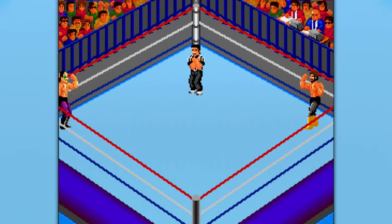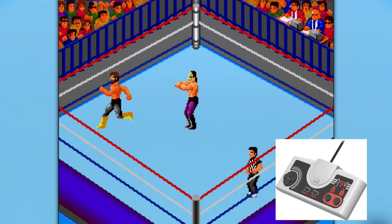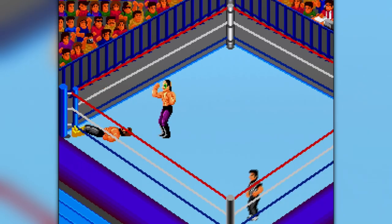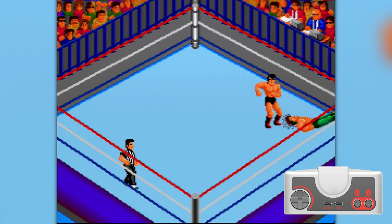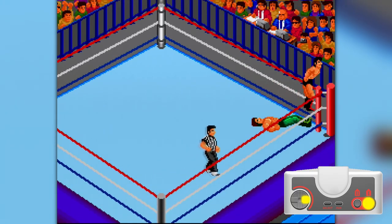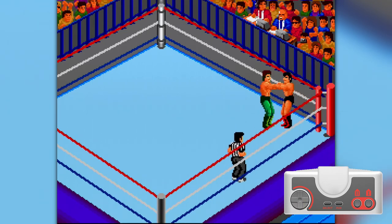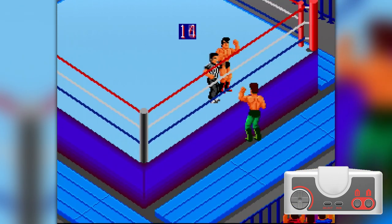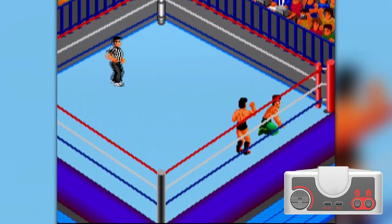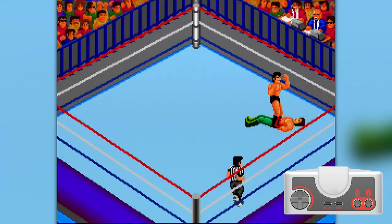By 1989, TurboGrafx and PC Engine consoles started getting shipped with controllers with turbo functionality built into them. And trust me, these game developers didn't want to make anything easy. The direction keys plus a combination of button 1 or 2 will allow your wrestler to climb up and down the ring post and enter and exit the ring after an opponent has been knocked outside. Button 1 is used for strikes, tags, and pinning your opponent.